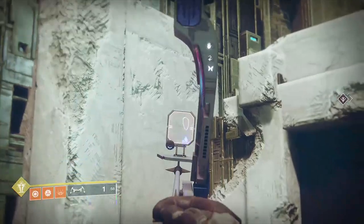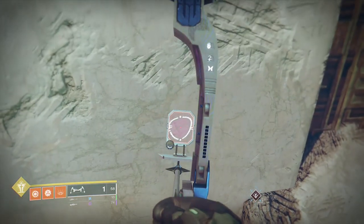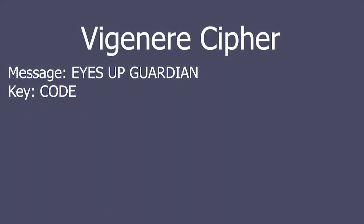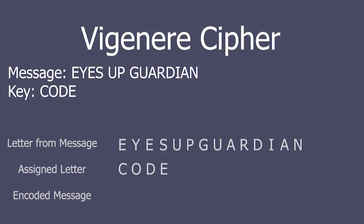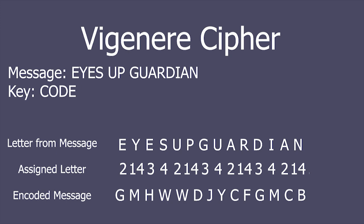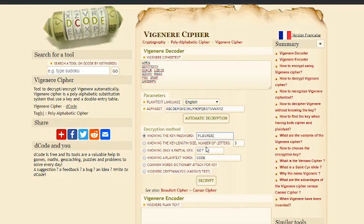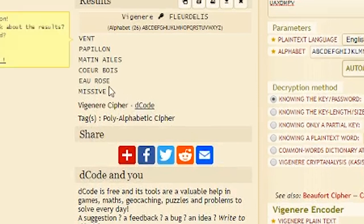Gem 2 can also be found here, just to the left of the forge. It shows the gem itself, a fleur-de-lis connected to a key, and a bit of encrypted text. A bit of experimentation led to the finding that this is a Vigenère cipher. This involves taking the text and a keyword which is repeated as many times as needed to assign a letter from the keyword to the message. The assigned letters are then converted into numbers — A being 0 through to Z being 25. The letter in the message is cycled through the alphabet by the number assigned to it to reach a new letter. There's also a table you can use to see which letter encrypts to what. Doing this to the whole text with the keyword being 'fleur-de-lis' gives the following: Vent, Papillon, Matin, Aile, Coeur, Bois, Eau, Rose, Missive.